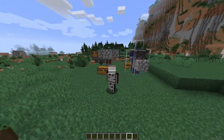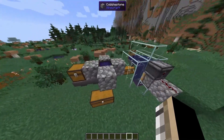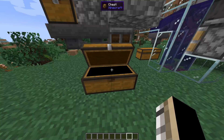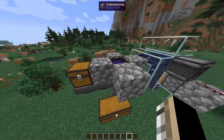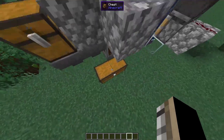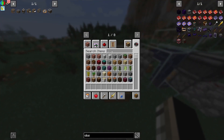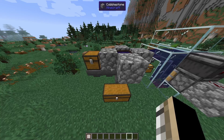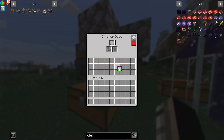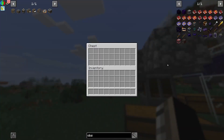Welcome back to the video. We're starting off in creative mode today, showing some designs for the automatic strainer and kelp farm. For the strainer, two things: one, you can just take a hopper output and get all the stuff; and two, you can grab a strainer and send a hopper input in the side of the strainer base — so that's a way we can probably automate the strainers.